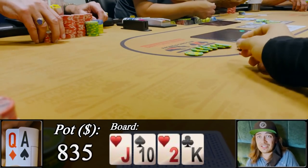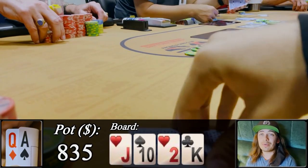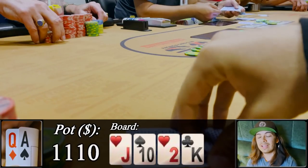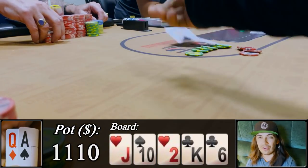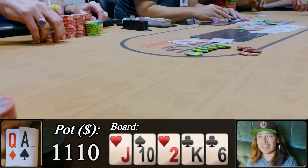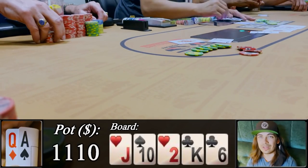Our opponent snap-jams into us. We snap-call back and announce we've got the current nuts. Our opponent says 'we've got the nuts for now' and shows us king-ten for two pairs. Please, one time — not a king, not a ten, dealer. We get a clean six on the river keeping our nuts on top. Our opponent covers us so we get a full double up. Let's go, ace-queen!